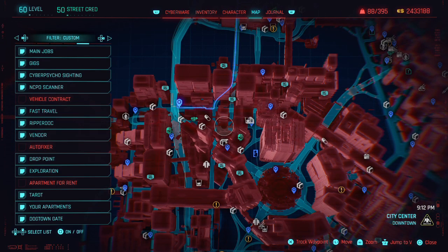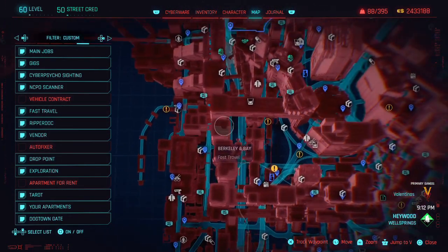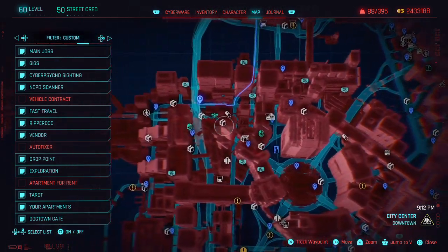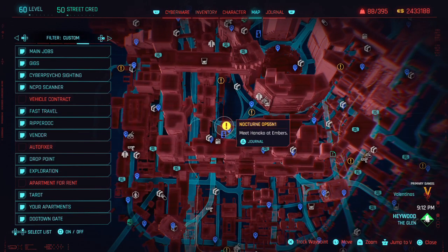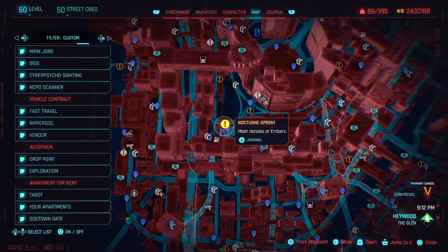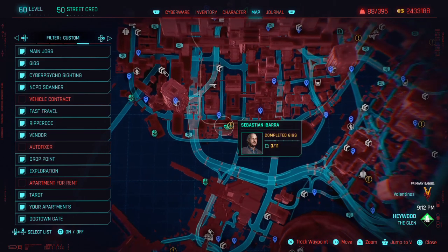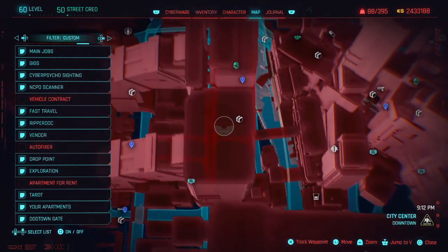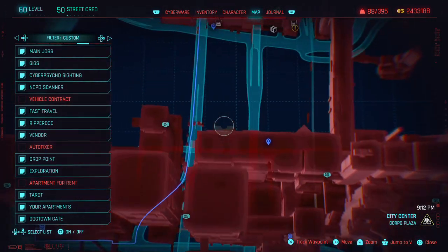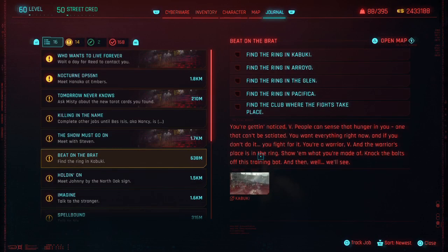So what I wanted to do was just kind of work on clearing out this area of gigs, NCPD scanner hustles, and some side jobs. We also have Sebastian — he's got 11 gigs for us to do. Maybe we'll do the gigs, but actually I wanted to do an NCPD hustle first to try out my new weapon. I just want to go in guns blazing and whack some people. We'll mark this one over here and grab the fast travel.